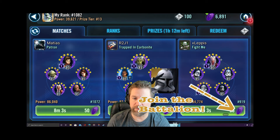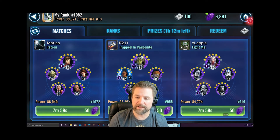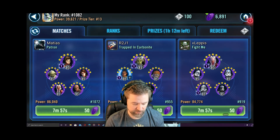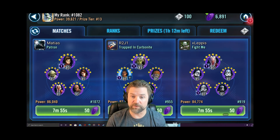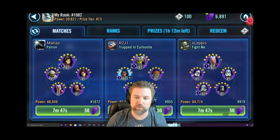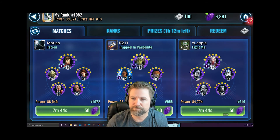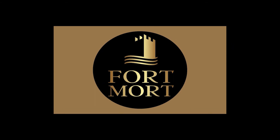Anyway guys, that is how you counter the Geonosians with a Vader squad. I highly recommend Thrawn as a safety valve to remove turn meter. If you're not comfortable, throw in Tarkin, and even more so you can throw in a tank. Thank you guys - come see us on Twitch at Fort Mort 4111. We're having a good time. Thanks guys, we'll see you next time.